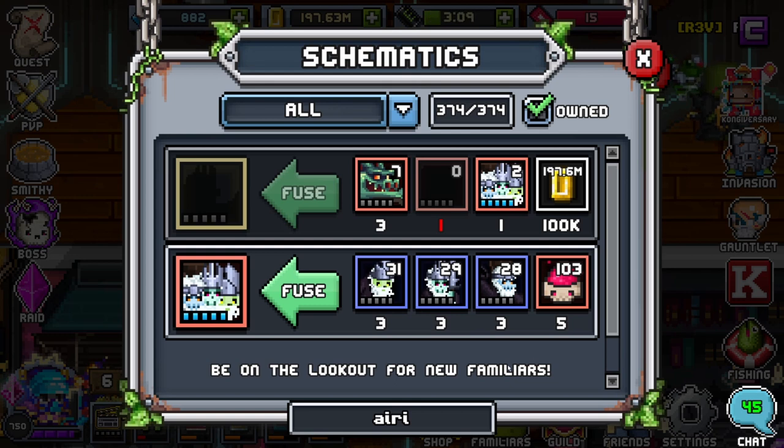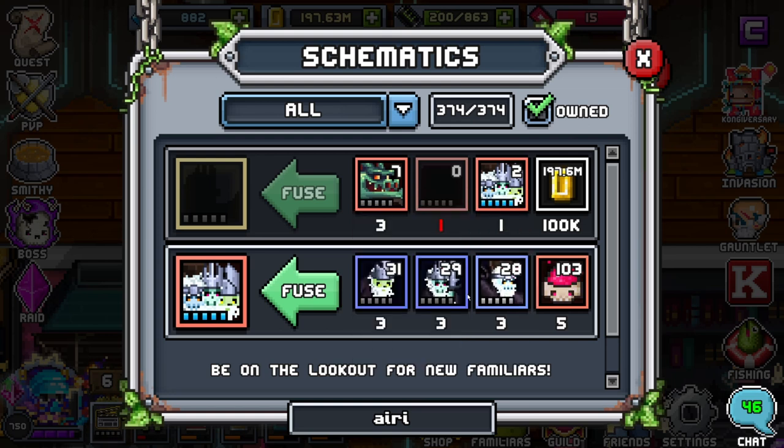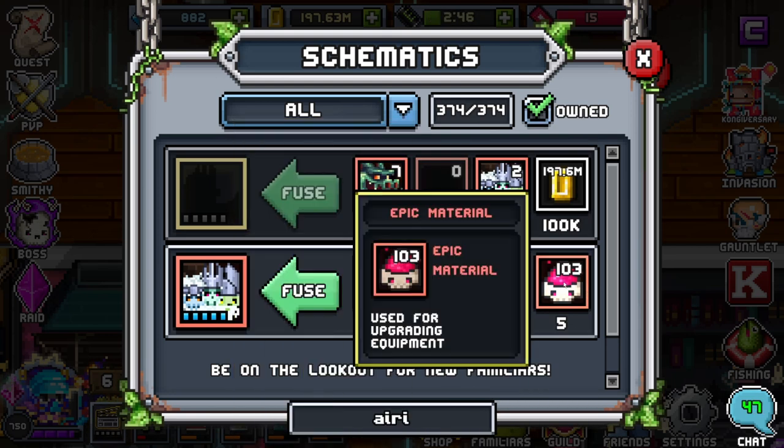Let's go ahead and check out the schematic. This schematic is amazingly awesome — I believe everyone should make Hilarious because Hilarious is just so easy to craft. Does it take time? Of course. But it only takes 5 epic material each, which isn't really that much. When you're farming for these familiars, you're going to be getting your epic material at the same time, so it's not really too crazy.